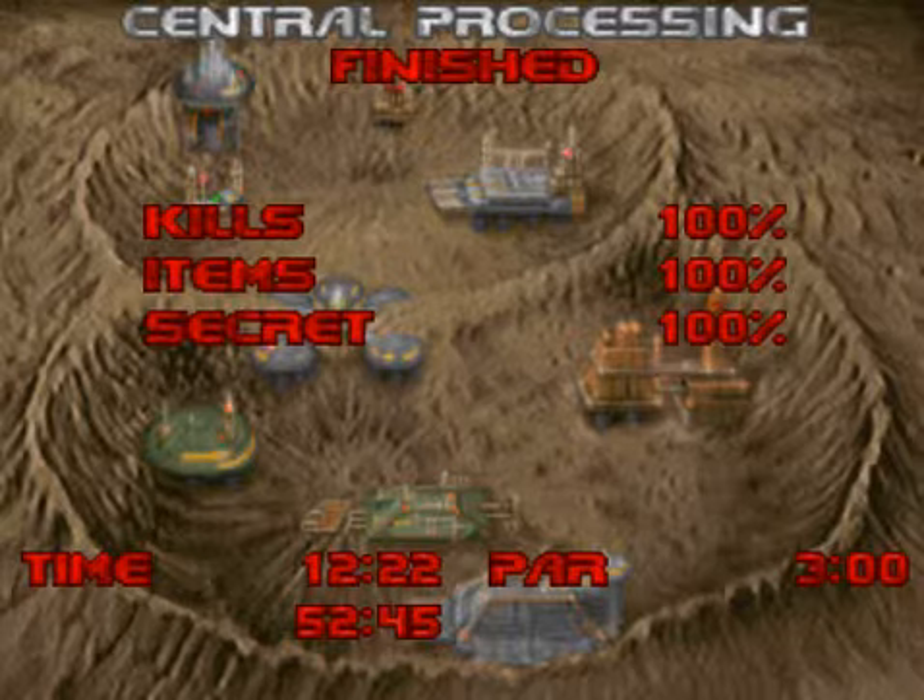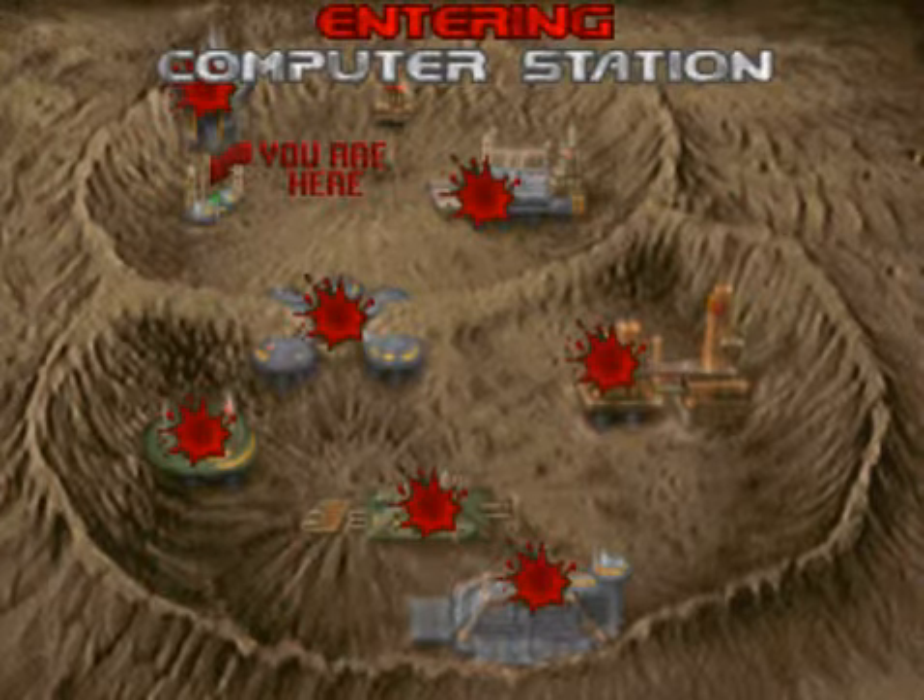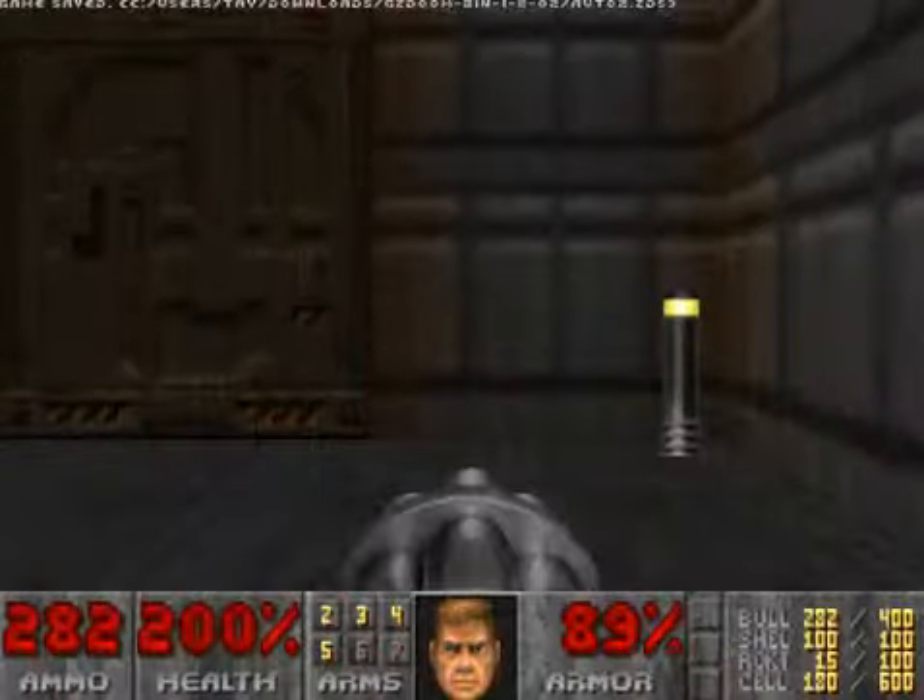Stragglers can snipe you off if you're low on health. That last area near the exit — you have to have the rocket launcher ready, and you need a lot of ammo and a chain gun. That's why you get the mega armor and the soul sphere — I saved the radiation suit to get the soul sphere. But that's Central Processing, everyone. We'll go to Computer Station in the next map. Until then, I'm out — D18, peace out everyone.